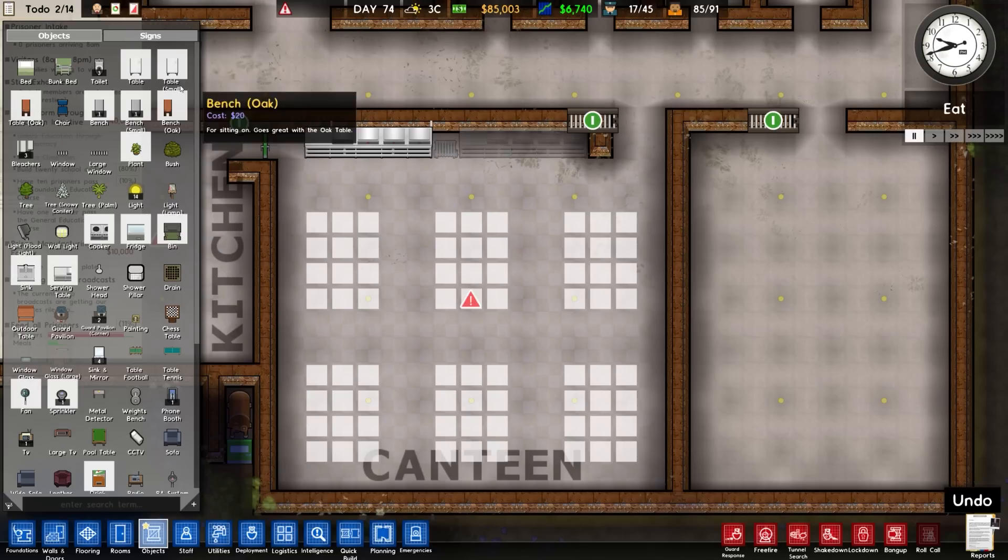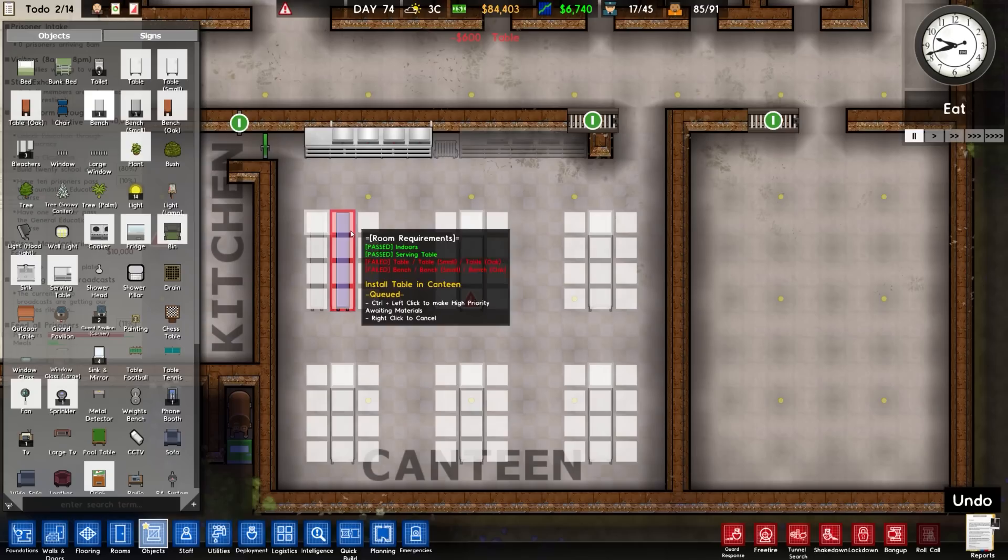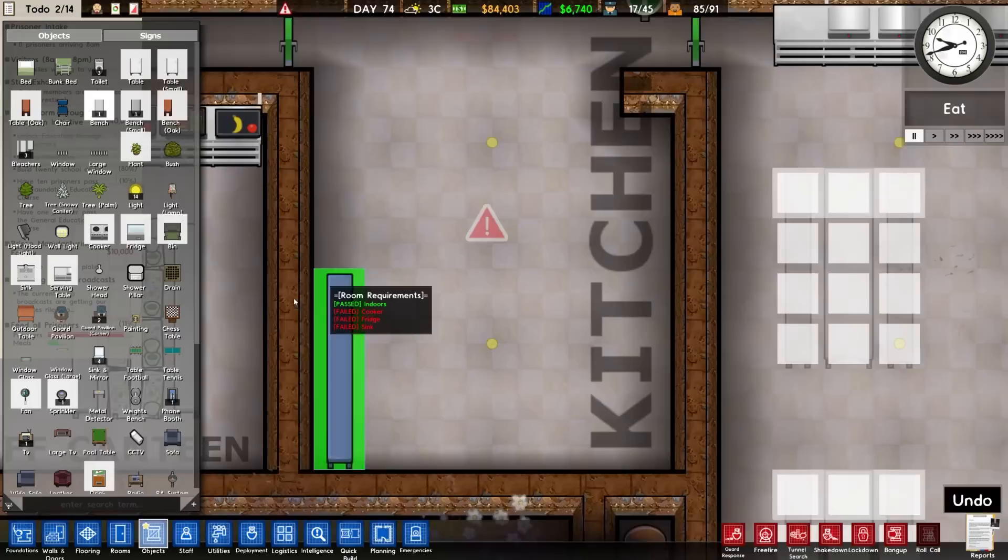Let's crack on with the canteen then. Objects, then our table - we'll place tables 1, 2, 3, 4, 5, 6 - and then benches, standard size, all the way across. That will do it. Kitchen, similar sort of deal - cookers will go like so, and we'll probably place some on the other side. We'll put fridges probably in there.